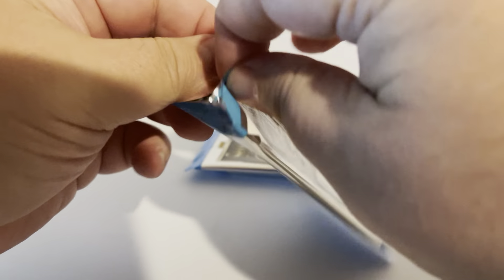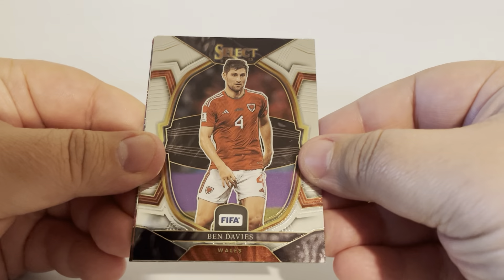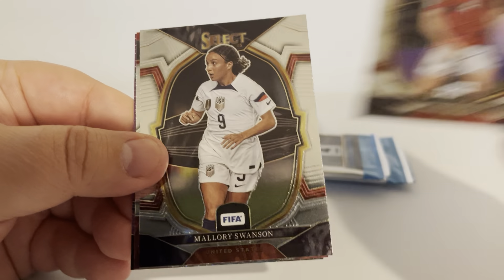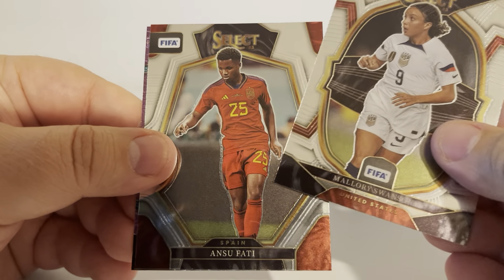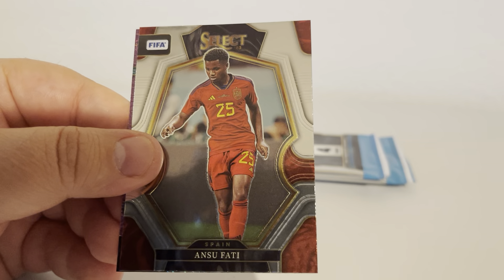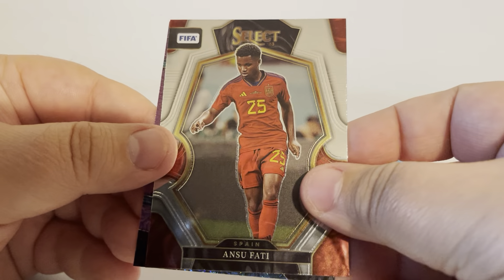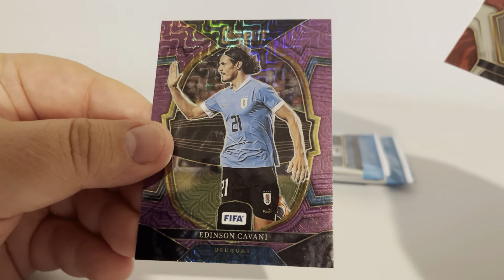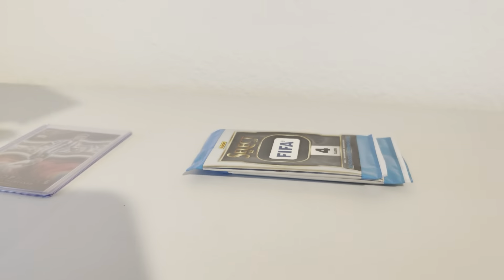Pack number four — we got a purple on this one. Ben Davies, Mallory Swanson from Team U.S., little Ansu Fati from Spain, and Cavani from Uruguay on the purple.